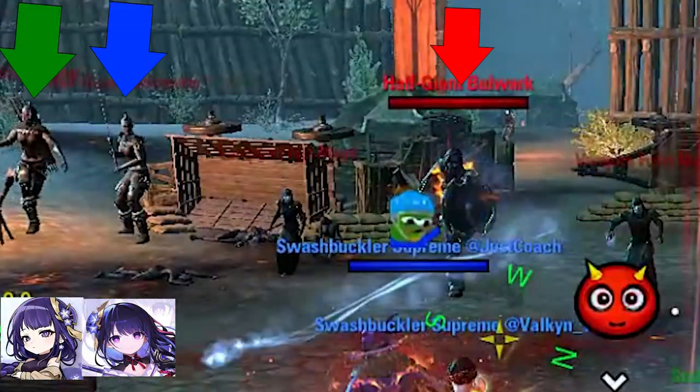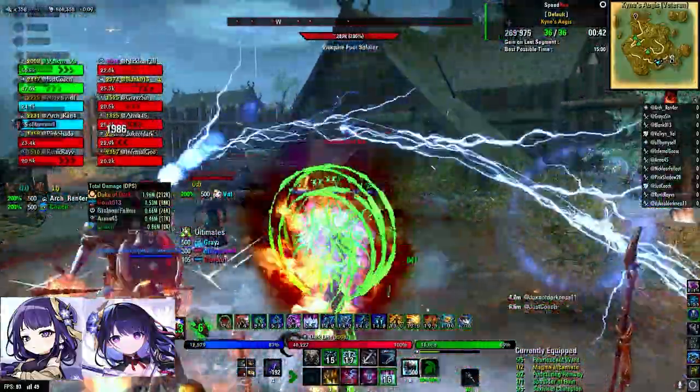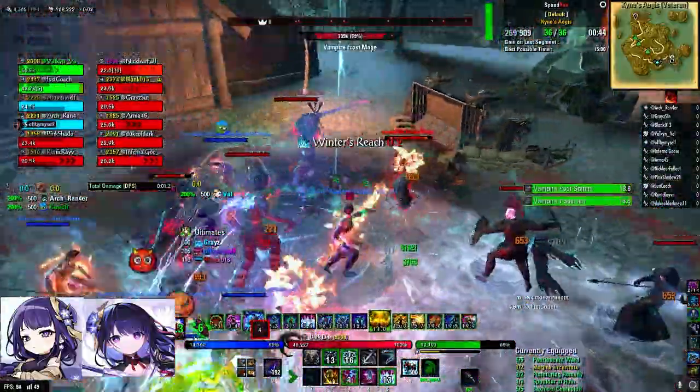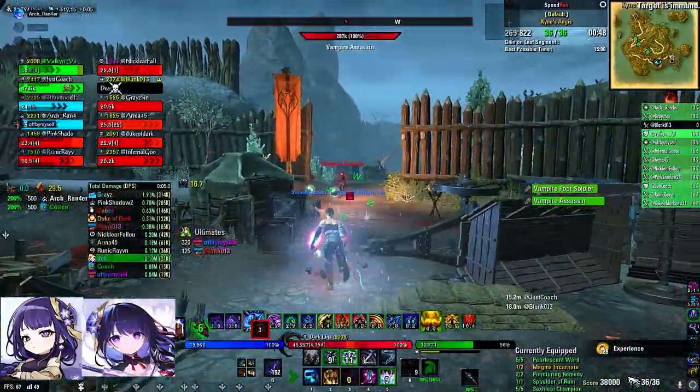In the second pack there's a bulwark on the right and a tiebreaker and radar on the left. Again, if your main tank is comfortable enough to grab the big ones, you can just chain; if not, you can grab the bulwark. A lot of these ad packs can be divided between you and your main tank — it doesn't really matter which ones you grab.